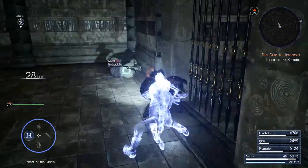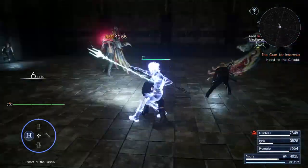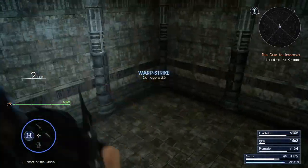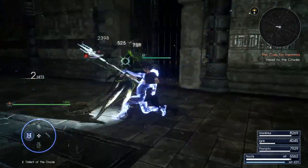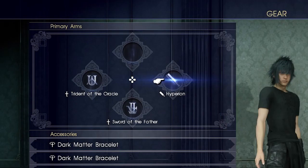Set up your combos with a better opener attack if the default one isn't good enough for you. Use the phase counter whenever possible, the warp is great but be careful with the health loss. The Trident has pretty much a complete moveset, so it doesn't need any other weapons to support it. You'll probably have the Sword of the Father for the stat boost anyway, so you already have a good opener attack from that, leaving you with two slots to do whatever you want. I like to have a link strike weapon, so Hyperion would be my pick for one of them.